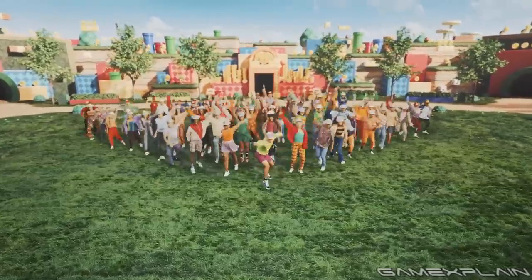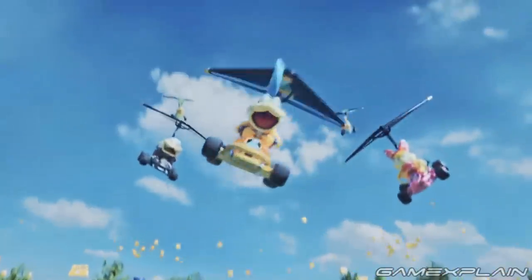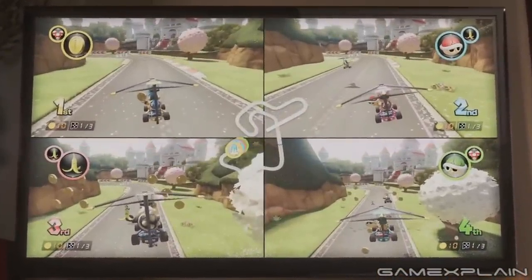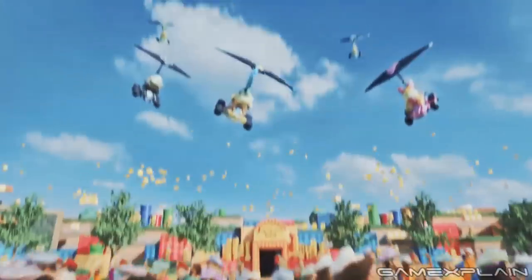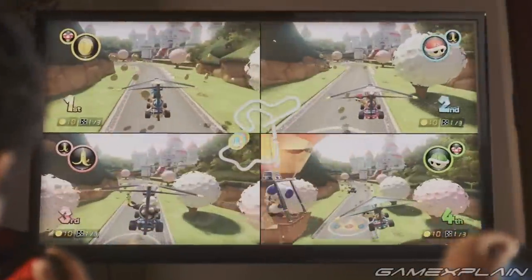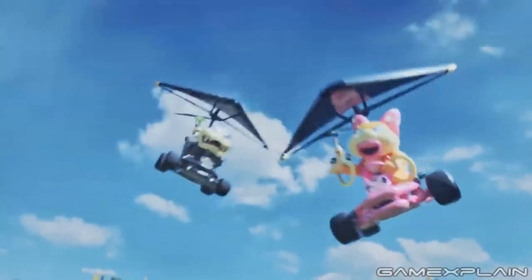There isn't a whole lot to say about this next scene that we haven't already, except that 4 out of the 5 Koopalings that appear here were the exact same ones being played in the game of Mario Kart at the very start of the trailer. And get this — do you see their positions, with Larry in 1st, Wendy in 2nd, Morton in 3rd, and Lemmy in 4th? That's the exact same order they're in in this scene, and they're even all hang gliding in both sequences — it's as if it's the same race. That's a pretty neat attention to detail.